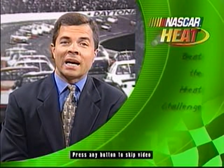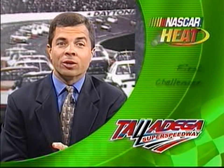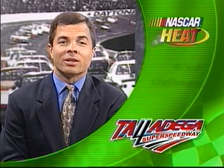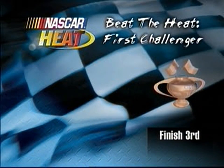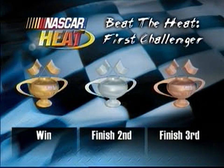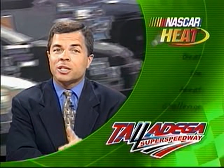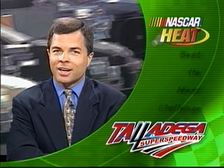Now it's time to see how you do in traffic. It's the final lap of the Die Hard 500 at Talladega. You've got three cars ahead of you. For the bronze, you'll need to pass one car and come in third. Passing two cars to come in second will bring home the silver. But to get the gold, you'll need to pass all three cars and win the one-lap race. You'll be starting at race speed crossing the start-finish line. Good luck.